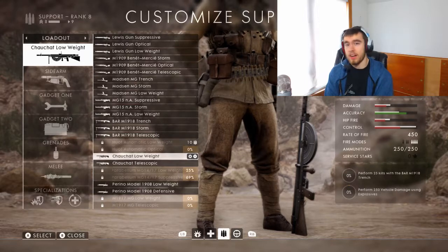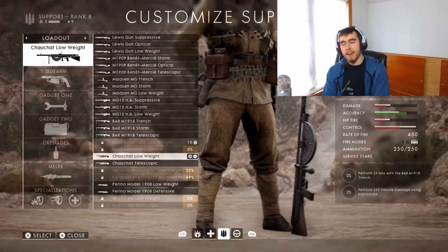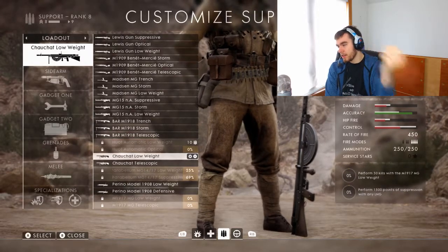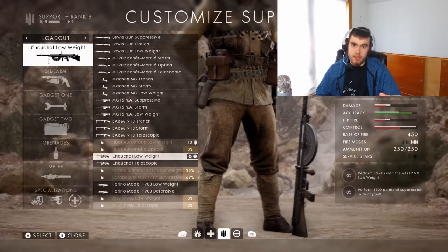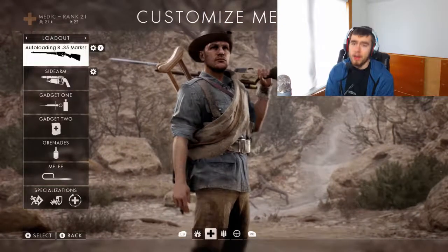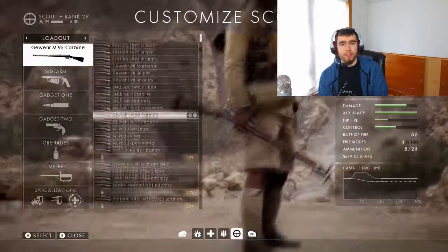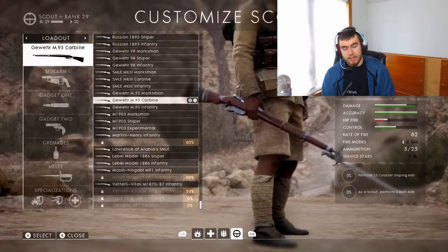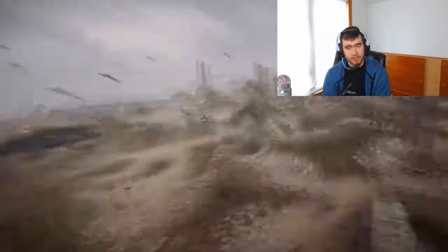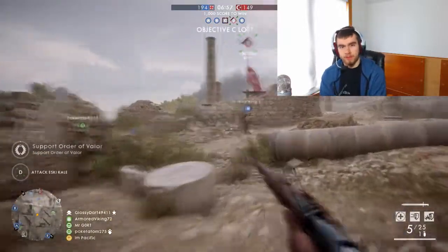The thing about the Gevar M95 is it has a straight pull. If you don't know what a straight pull is on a bolt action — basically on a bolt action, you have to lift the bolt up, pull it back, you gotta mess with it. Straight pull is just ka-ching. This makes it easy to transfer from the M95 carbine to the marksman, because in the marksman, you don't have to unscope to pull your bolt back — you can stay scoped and still pull the bolt back. So it's easy to flip-flop from those guns, but back to the carbine.